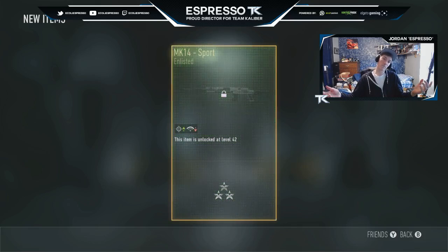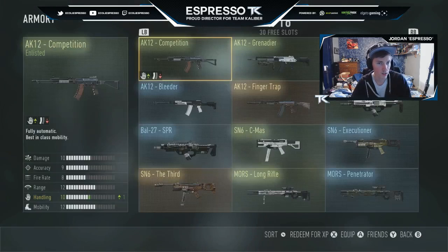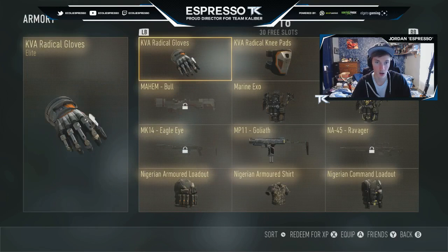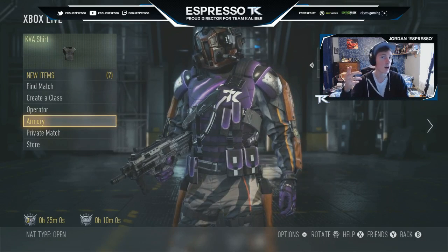And this advanced supply drop — come on, give me something good. Marine XO — I do believe I actually already have that. Actually, let me check real quick. No, we do not have that — it's the Marine Grenadier XO though, so that's not bad. That's another elite to take away from this one. So we'll see you in part three.